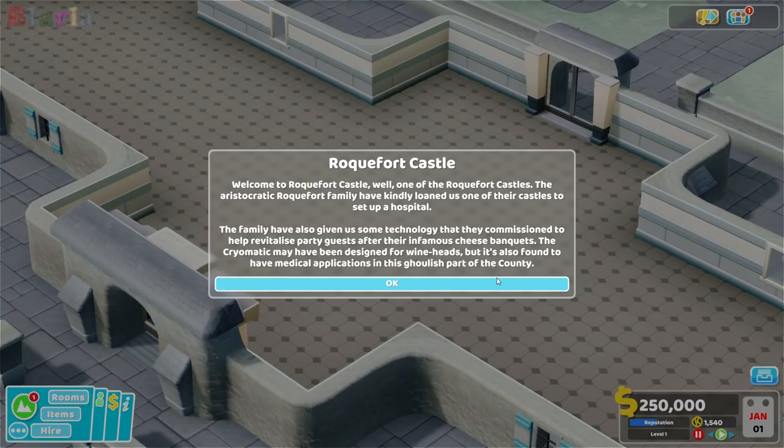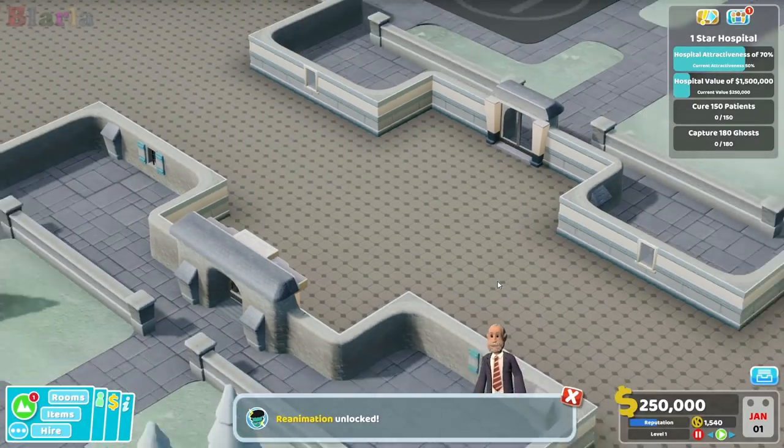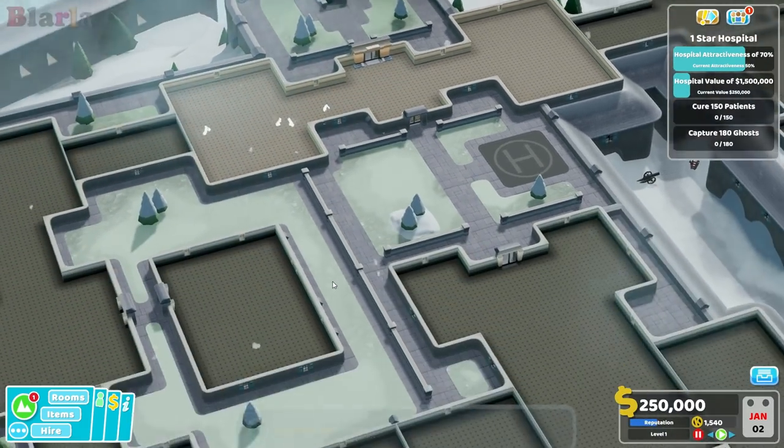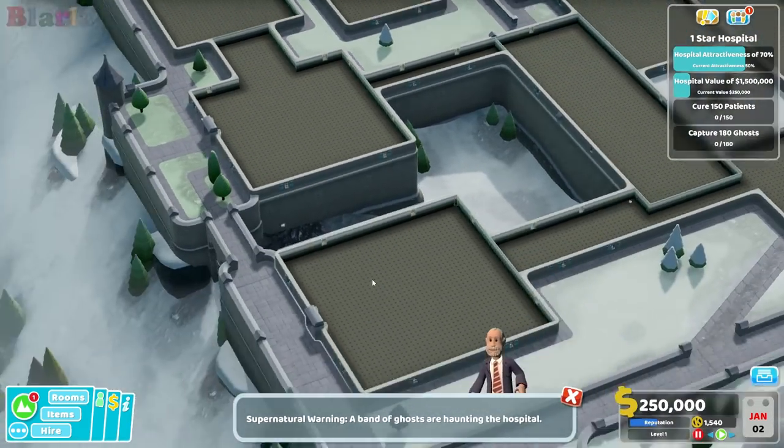The family have also given us some technology they commissioned to help revitalise party guests after their infamous cheese banquets. The cryomatic may have been designed for wineheads, but it's also found medical applications in this ghoulish part of the county. And look - reanimation unlocks! Just look at this map. Isn't it wild?